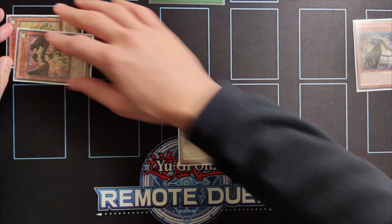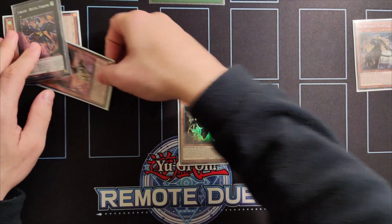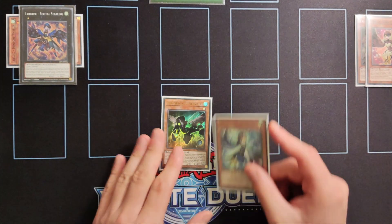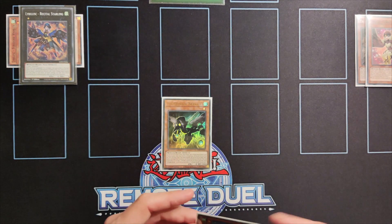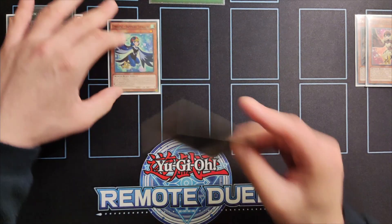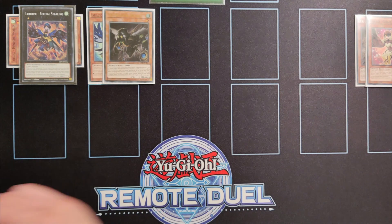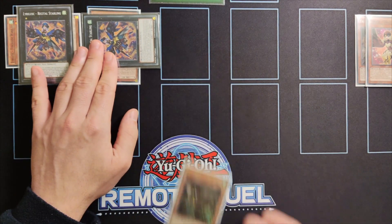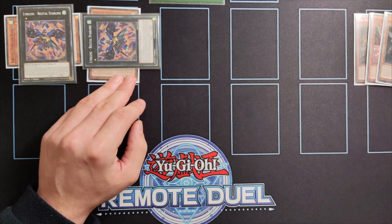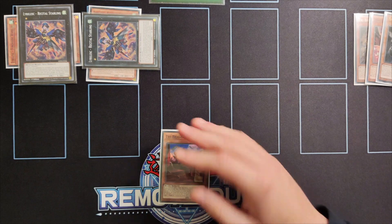Next we're going to overlay the two monsters in order to special summon a Recital Starling from our extra deck, then activate her effect by detaching a material to search for another Winged Beast monster — in this instance Zafar Swallow. Then we activate the effect of Zafar Swallow to special summon it alongside Tri-Brigade Nerval. Then we overlay those two for another copy of Recital Starling, activate her effect again, and send Nerval to the graveyard in order to search for a copy of Celestine Wagtail.